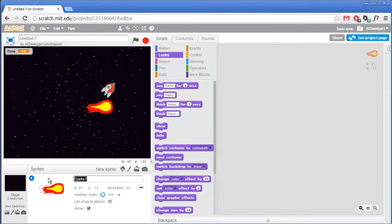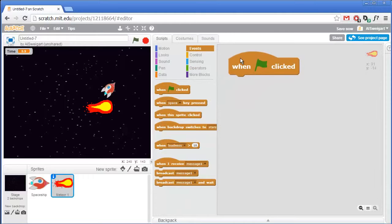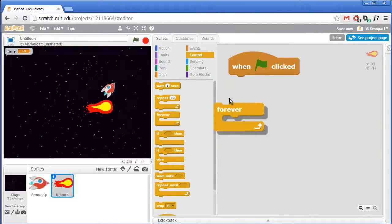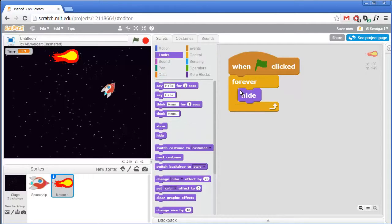Let's rename this sprite to Meteor1. We'll add all the code for this sprite and then make several duplicates afterwards. The code for the meteor is pretty simple. Starting with when the green flag is clicked and a forever loop, what the meteors will do is first hide themselves, then wait a random amount of time so they all come down at different intervals, then move themselves up to the very top and place themselves randomly somewhere at the top, also pointing down at a random direction.